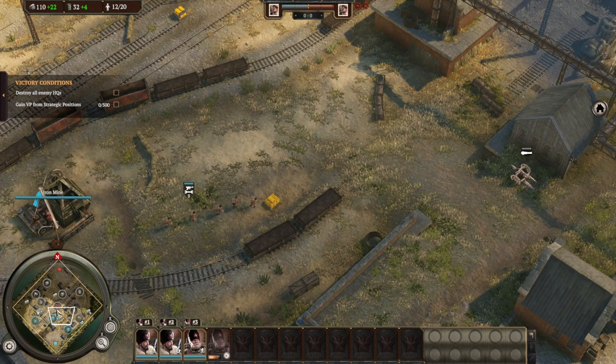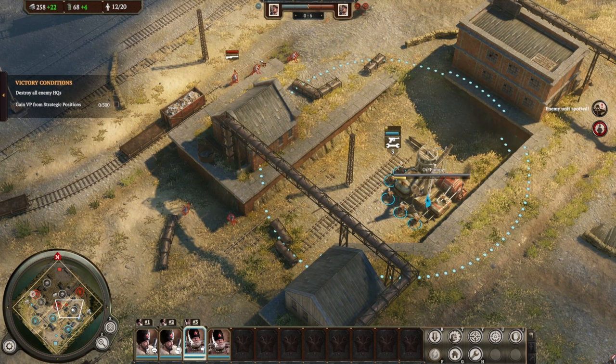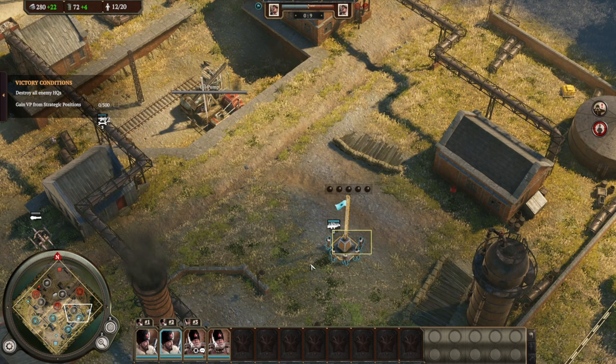Your infantry operate in squads and make use of cover to reduce incoming damage. The game uses coloured dots to show you how good the cover is before you order infantry into a position — a green dot shows a brick wall is good cover, a yellow dot shows a wooden fence is OK but not great.